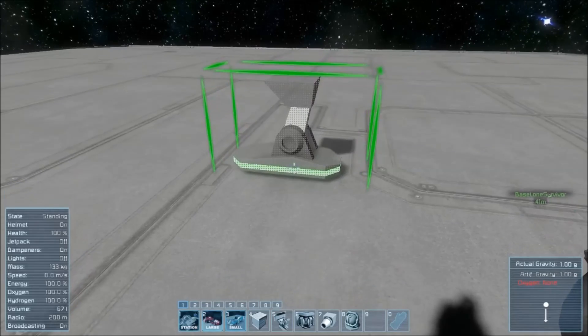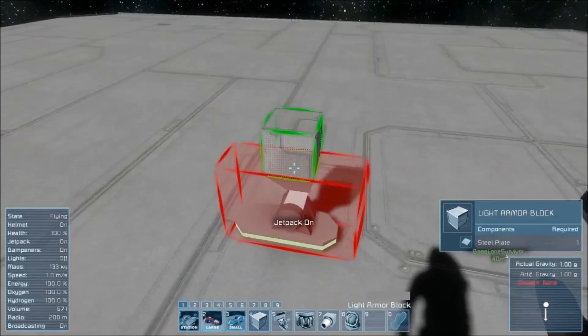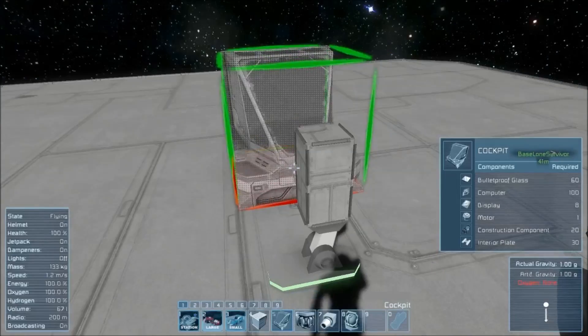So we want to place down the foot of a small ship and grab two light armor blocks. Place them on top — one, two, right there. Then we need to go ahead and grab the cockpit.